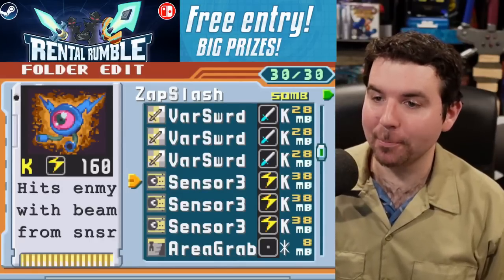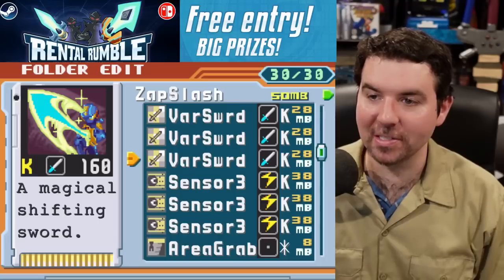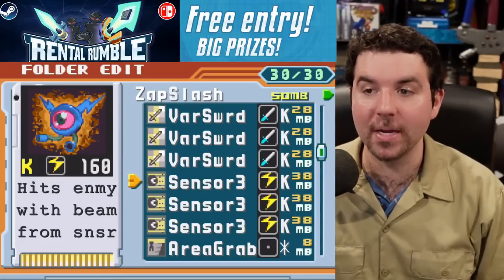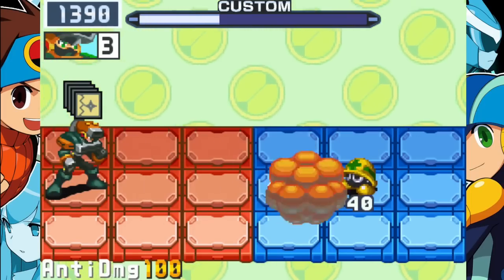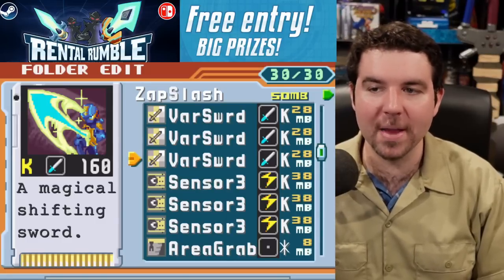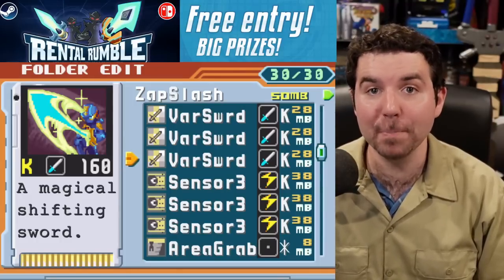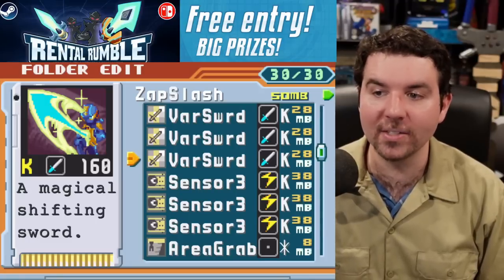Zap Slash is named after a really simple concept. Your sensor is going to be the Zap, and your Varsword is going to be the Slash. If you put a sensor down the middle, it's going to put an obstacle that makes it so your opponent will not be able to enter their center area. So your Varsword, if you do your Sonic Boom command, is basically going to hit without fail. The Sonic Boom is the best by far — just hold A down and press left, B, right, B. Super simple, super easy.